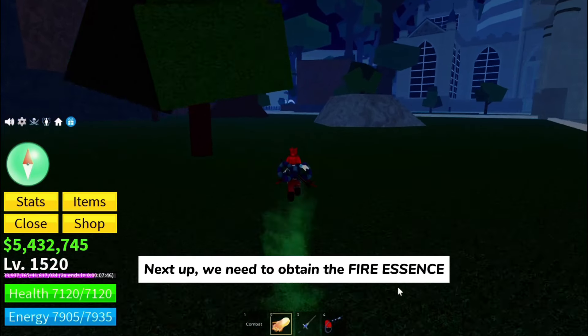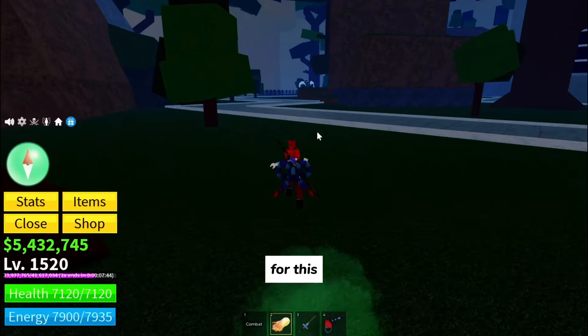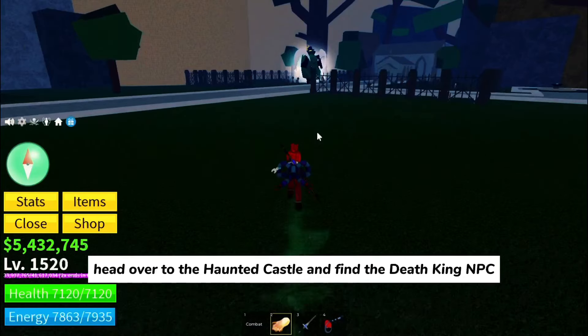Next up, we need to obtain the fire essence. For this, head over to the haunted castle and find the Death King NPC.